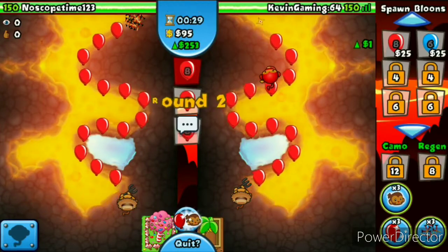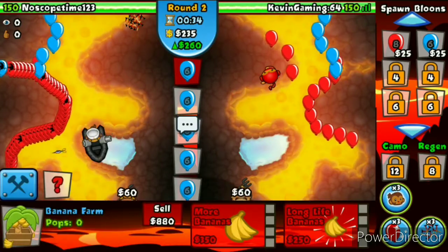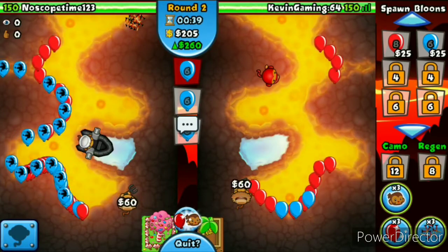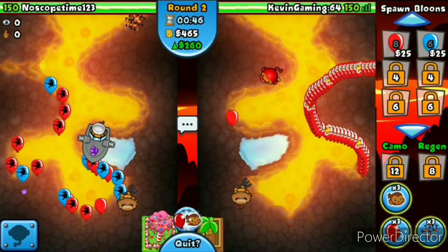Let's get this up to a Ninja and we're just going to keep sending some mixed, some Reds with Blues over the top. He's going Boat — he's going Boat Farm, maybe going Wizard or Boomer. I think he might go Boomer. There he goes with the Grape Shot, nice.